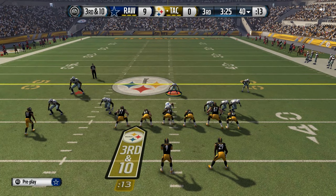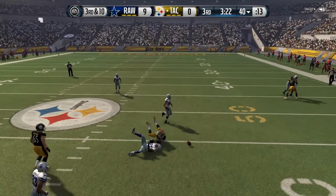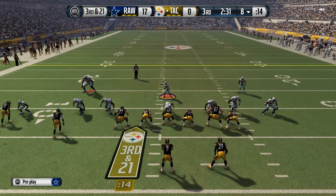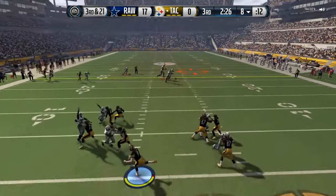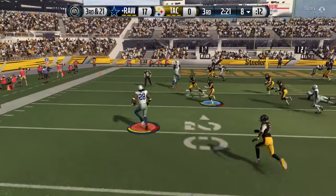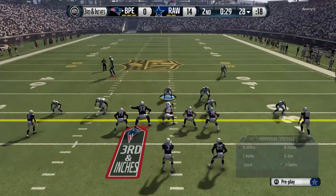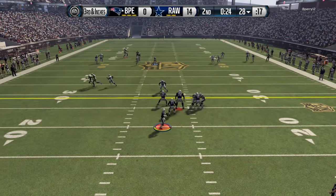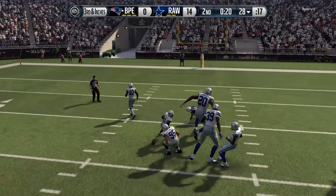Now I wanted to show you guys some different plays in coverage. Here he is in man coverage — they do a simple out route and he actually played that very very well. Most cornerbacks in this game don't even play the out route that well; it's kind of one of the best routes to beat man coverage. Here he is again in man coverage, and the receiver goes over the middle of the field — he would have been there to make the play, at least swatted it away. Dawkins was playing very very well in man coverage, which is pretty rare for a safety.